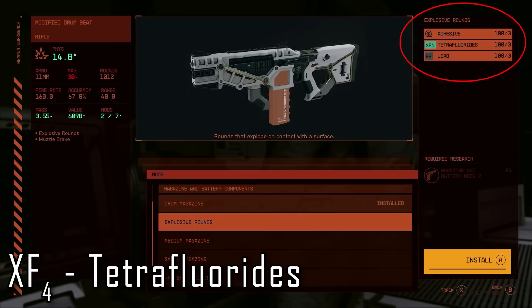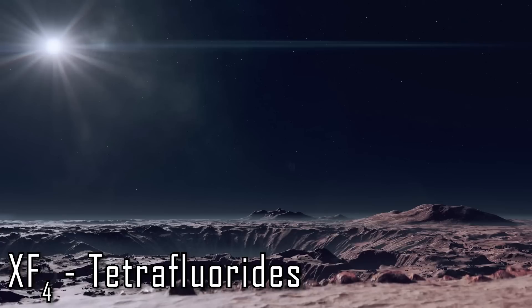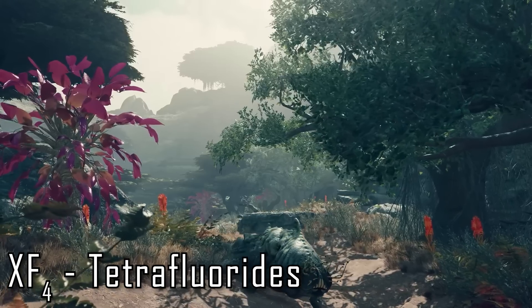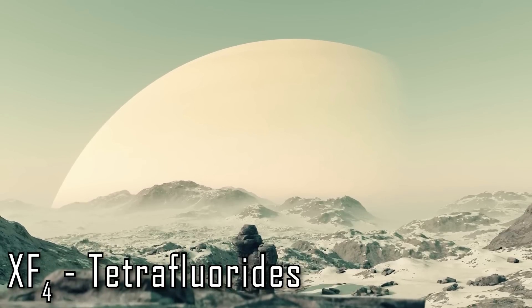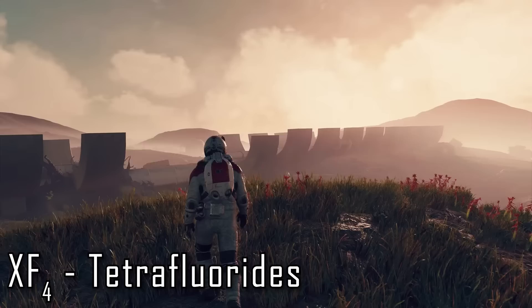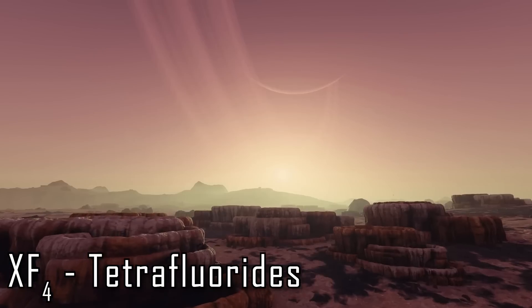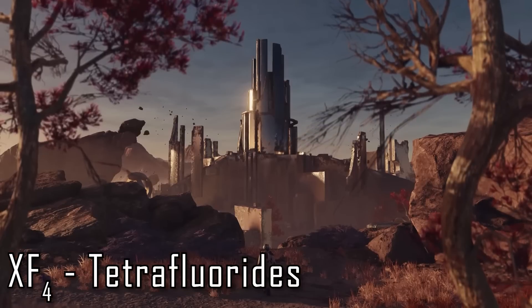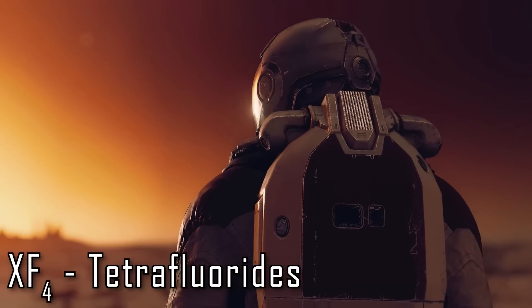Last but not least on our list is XF4, or tetrafluorides. While XF4 is obviously tetrafluorides from the example in the direct, it's still very unclear what its possible uses would be aside from the explosive rounds example we see. XF4 just means a molecule with four fluorine atoms, and there are a bunch of them — carbon, silicon, and sulfur tetrafluoride being the three common ones. The sulfur and silicon ones feel better suited to a corrosive round, so maybe we'll see them used for that too. These will likely be an extractor-based resource harvested from fluorine gas.